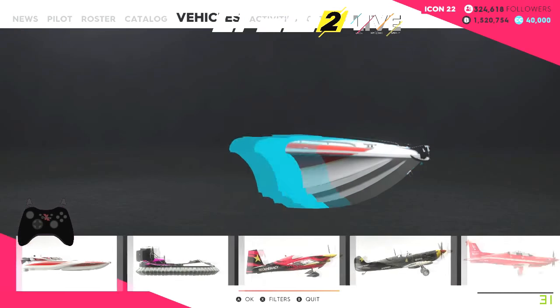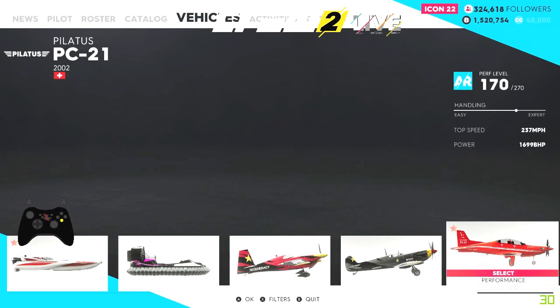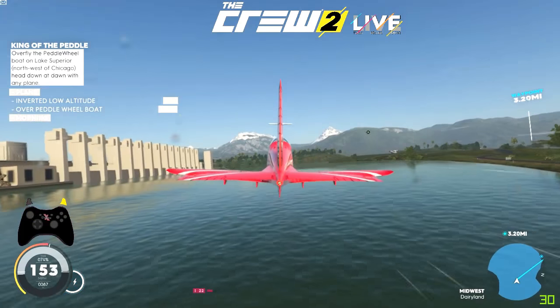Once I've spawned I'm just going to go and select my plane, because if I fast switch I'll end up in the water. So once I select it I'm already in the air.